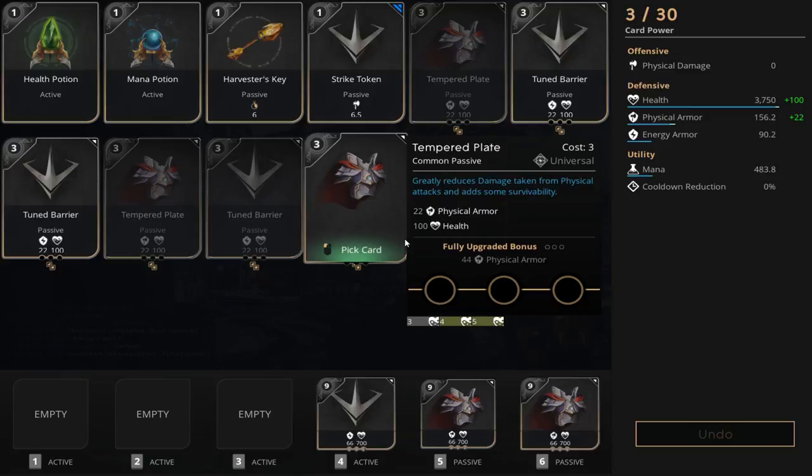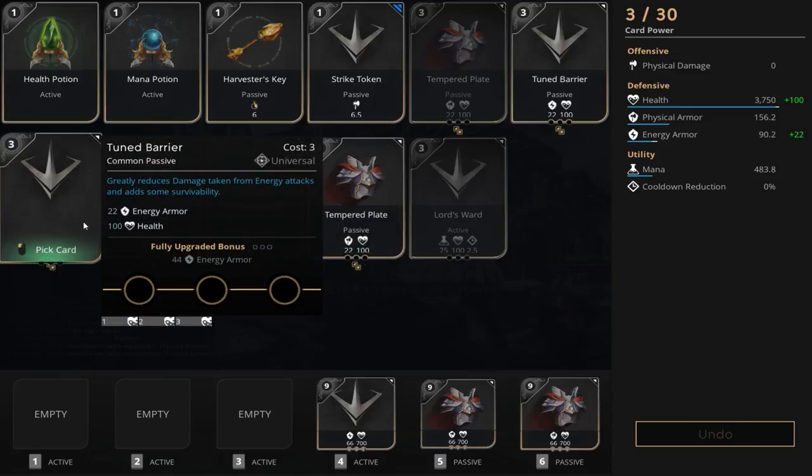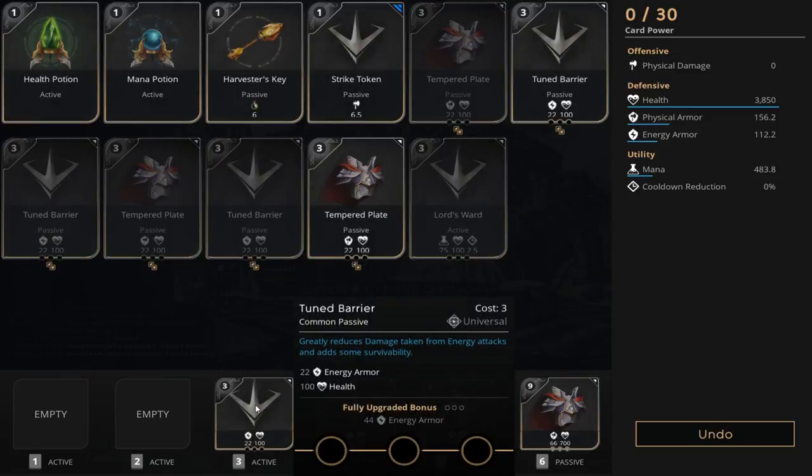With three points to spend we're going to pick up another tuned barrier. This will get us 112.2 energy armor and an extra 100 health.